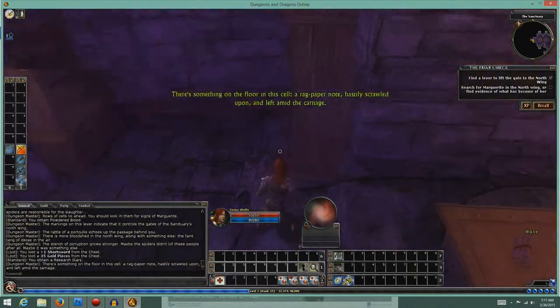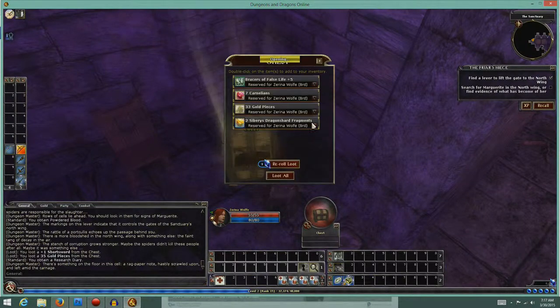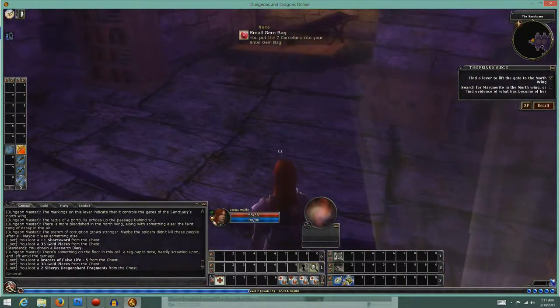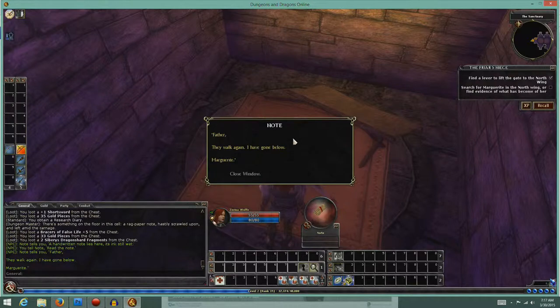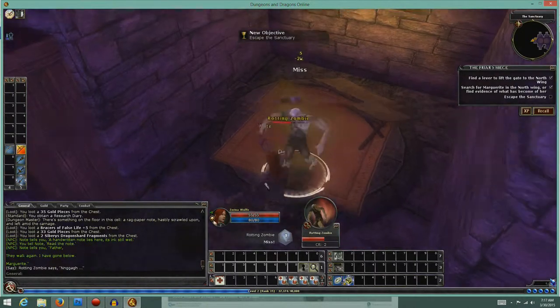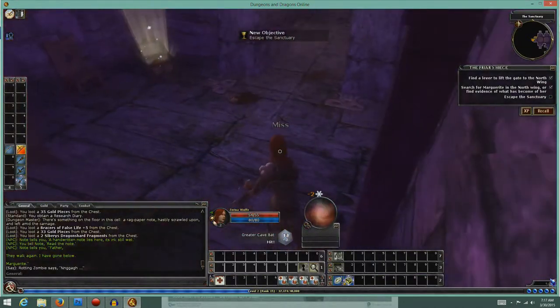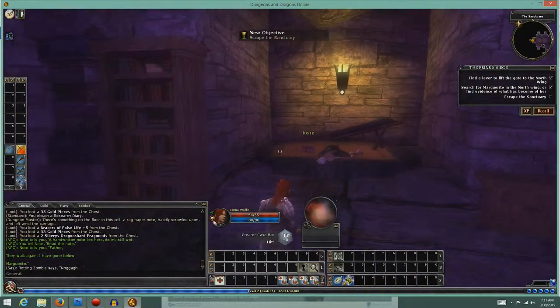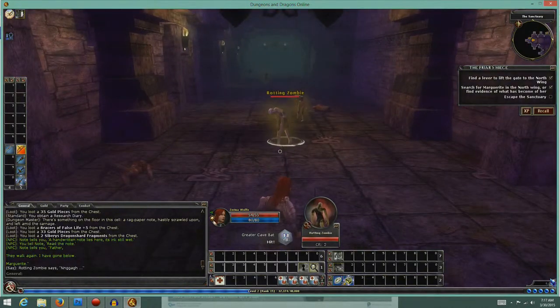There's something on the floor in this cell — a rag paper note hastily scrawled upon and left amid the carnage. There's actually a lot of useful stuff in the DDO store. Let's read the note — alright, a letter from Marguerite. She's gone below.